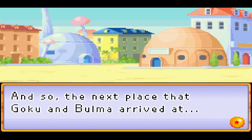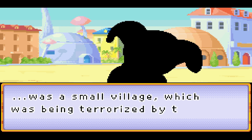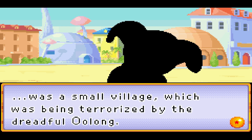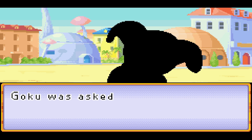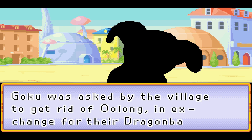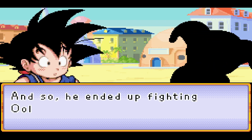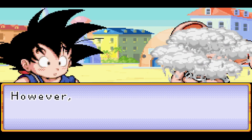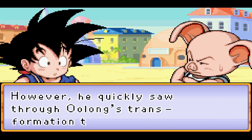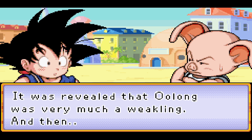The next place that Goku and Bulma arrived at was a small village which was being terrorized by the dreadful Oolong - he's a pig. Goku was asked by the village to get rid of Oolong in exchange for their Dragon Ball. And so he ended up fighting Oolong. However, he quickly saw through Oolong's transformation technique, and it was revealed that Oolong was very much a weakling.